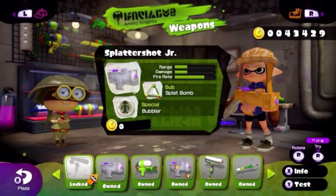Number 2 has to go to the Splattershot Jr. This thing has okay range and okay damage, and a great rate of fire. Its design is also very nice because it changes color depending on your ink. It has a great spread rate and can easily ink a lot of turf in a short amount of time. Its sub-weapon is the Splat Bombs, and its special is the Bubbler, which is an awesome support weapon and offensive item.